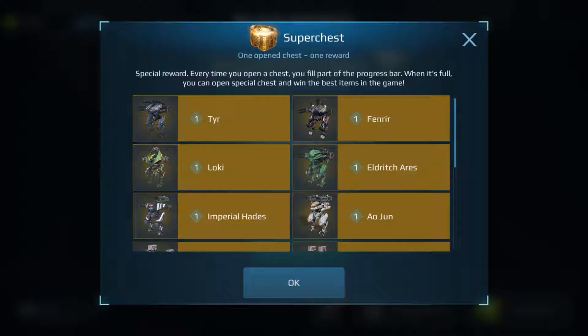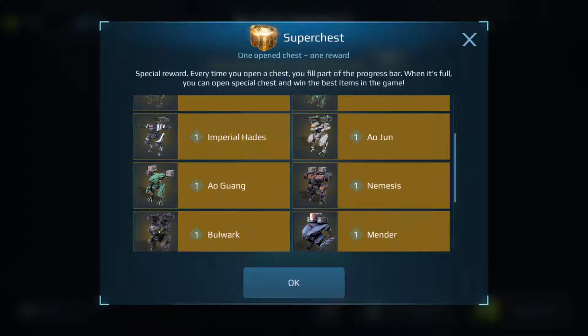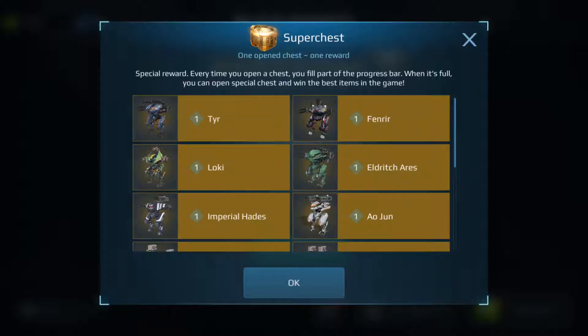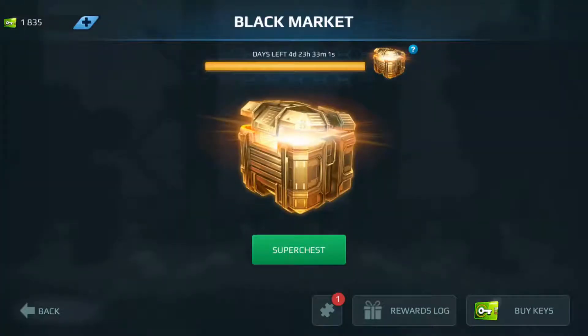As it is right now I'm not sure what I want, but I do know I don't want an Al Guang, I don't want a Nemesis, I don't really want a Mender, and I don't really care about the Aries, the Invader, or the Blitz. However if I get them, at least maybe I can sell them for some silver — so even if I get those there's a bright side to it. With that said, let's open this super chest and see what we get.